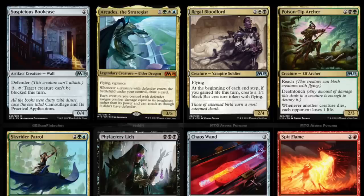At the beginning of each end step, if you gained life that turn, you get a 1/1 black bat creature token with flying. We are definitely going to see a lot of lifelink abilities in black and white.